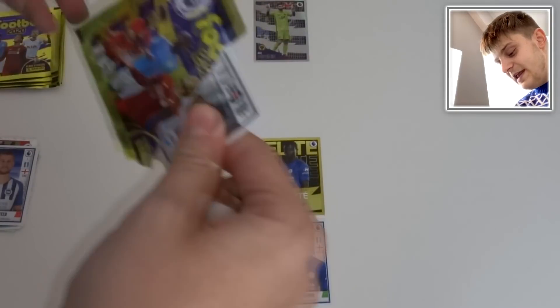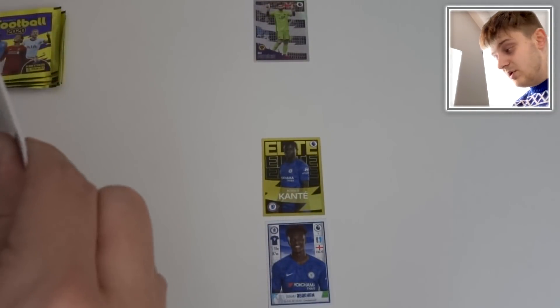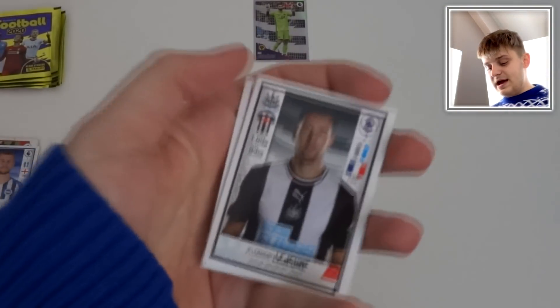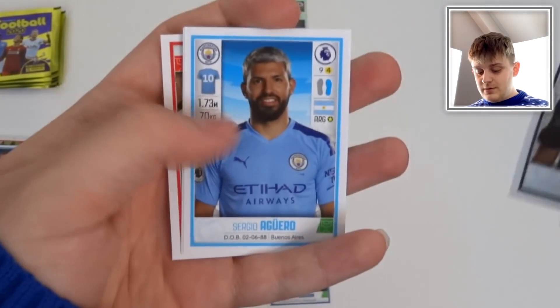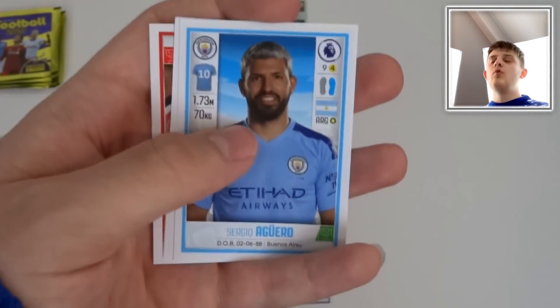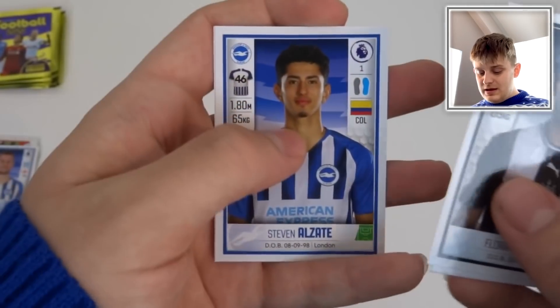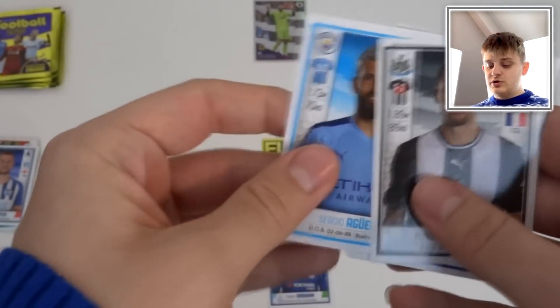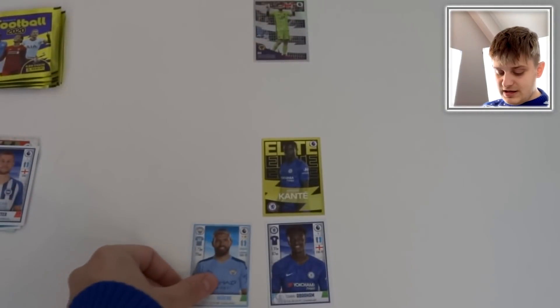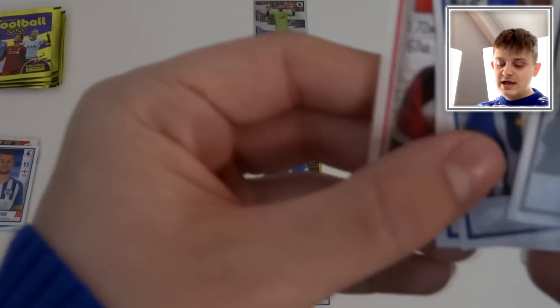Can we get some defenders in play now? Obviously we did pack Harry Maguire a few packs ago, but Kante was in the same pack — so it was just a no-brainer. In this pack we've got Lejeune as the defender, but also Aguero! Aguero, Montoya, Alzate and Suarez. I'm going to have to go with Sergio Aguero — what a striker he is. So he joins Tammy Abraham up front in this team.